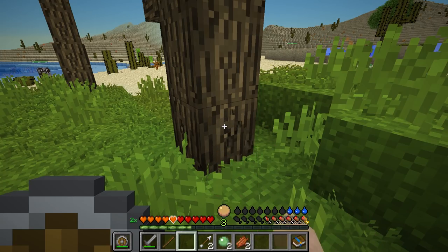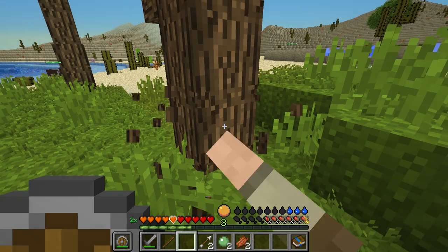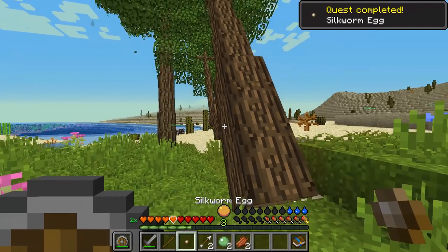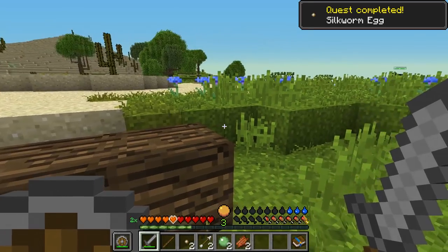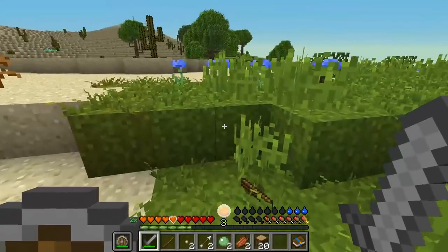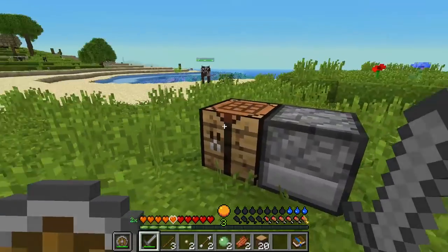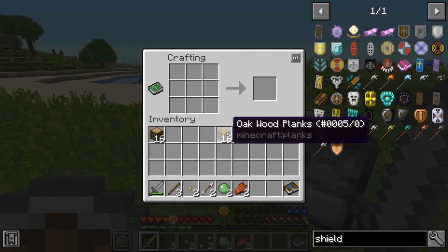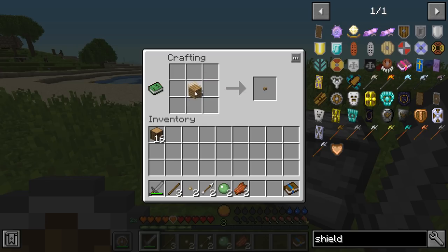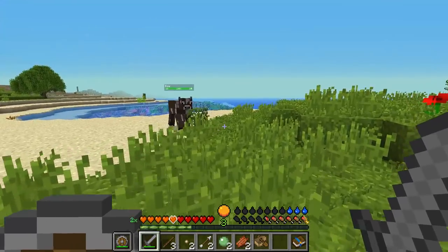I think my stuff is at the bottom of the water, bottom of the ocean. Oh, a silkworm egg — that's good. I don't know how I suffocated. Was there something on my head? I'm going to have to watch the video to figure that out — that was pretty weird. I want to make a boat and get my stuff.